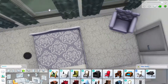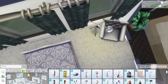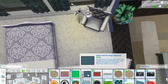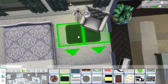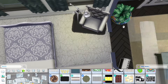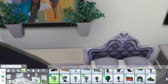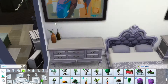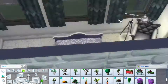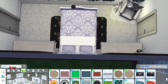The bedroom is definitely the fanciest room in the whole entire house, and I think it really suits it. The places where their daughter spends a lot of time are more casual and family-oriented, but their bedroom reflects their aesthetic — very bare, white, and minimalistic.